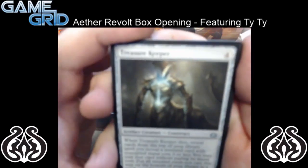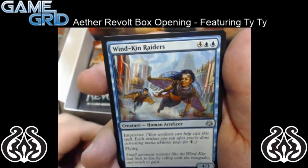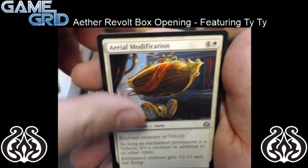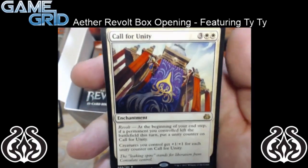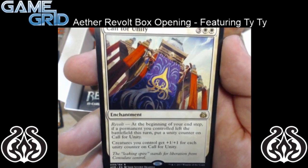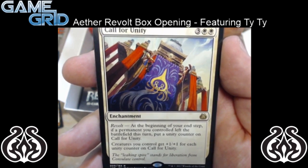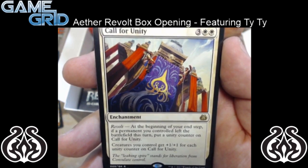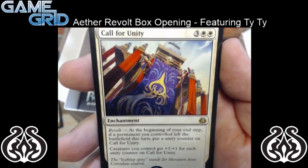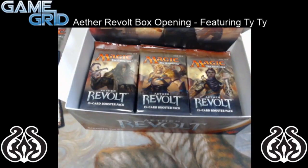So we have Treasure Keeper and Windkin Raiders. Aerial Modification. And for our rare, we have Call for Unity — it's a 5 mana enchantment with Revolt. At the beginning of your end step, if a permanent you control left the battlefield this turn, put a unity counter on Call for Unity. Creatures you control get plus 1/+1 for each unity counter on Call for Unity. So pretty sweet rare — in limited it'll be fun. And nothing in that pack for foil.